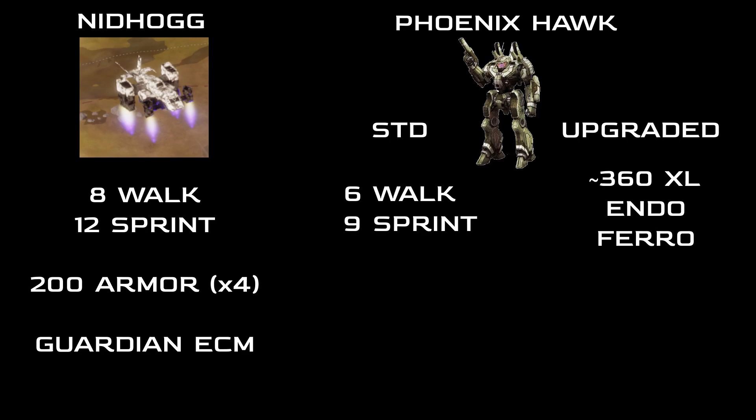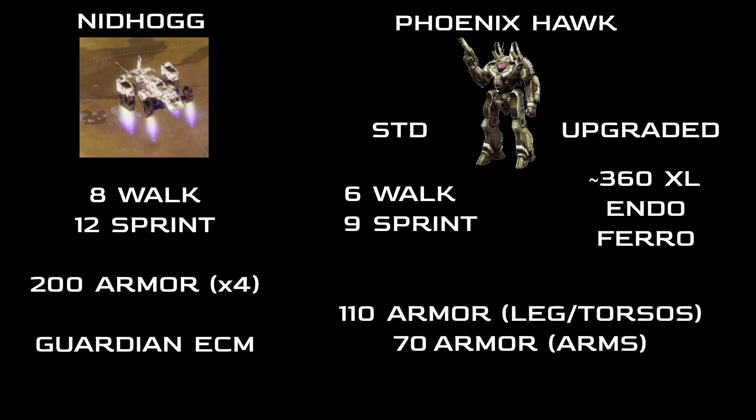Just the installation is going to run you roughly 1.5 million C-bills — the XL, the engine core, the armor and structure — another million in parts, assuming you have such a big engine laying around. Blake help you if you need to buy that engine from the shop, and we haven't even added weapons yet. Not to mention that even a fully armored Hawk won't have nearly 200 armor per location, and you are running the risks associated with the XL.